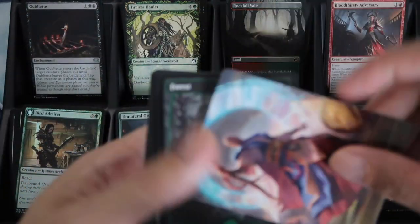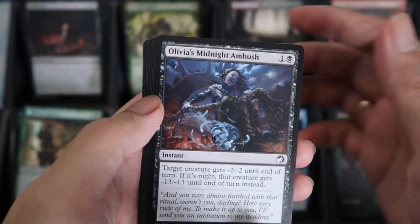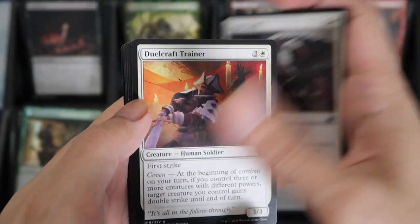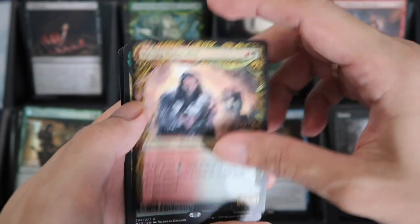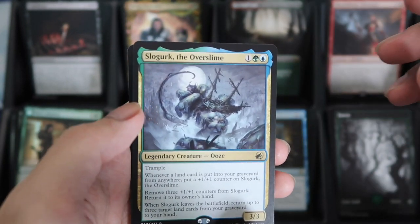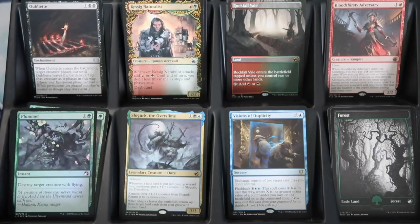We have Teferi Who Slows the Sunset. Forest. We have Olivia's Midnight Ambush. We have Loyal Griff. Showcase Dawn Heart Rejuvenator. And Kessig's Crypt Naturalist. And then Slow Gurk the Overslime for the Rare. And the Plummet for the Foil, and the Beast Booking.